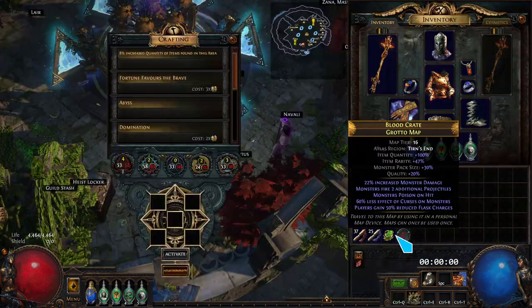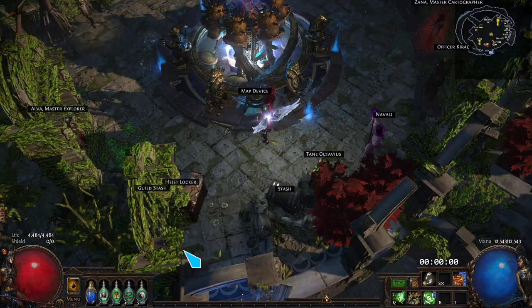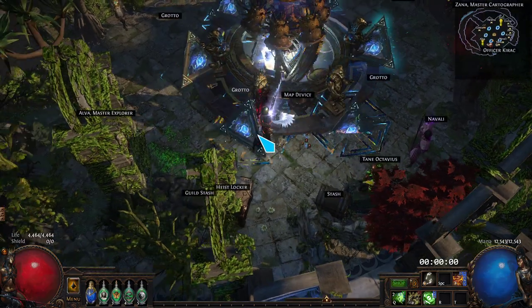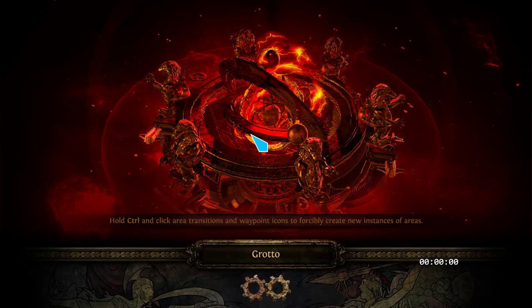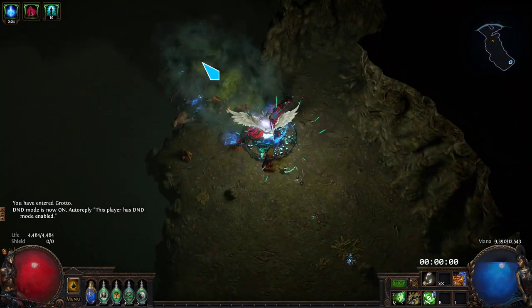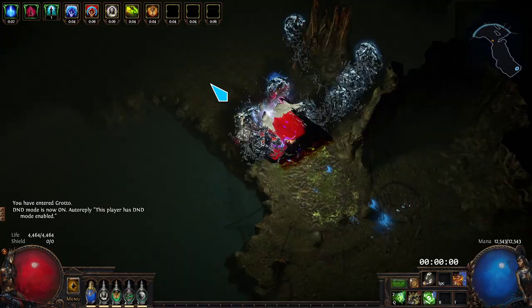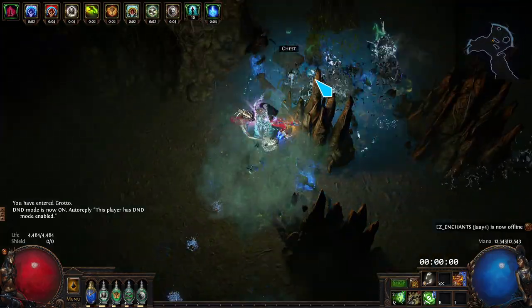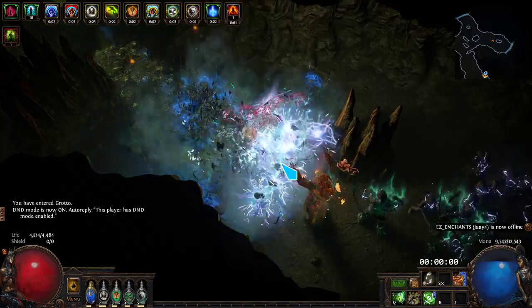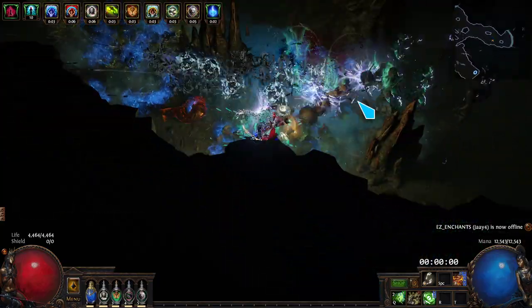I'll run a Grotto real quick to show you how the build plays. It's not the fastest build and honestly not the tankiest, so you play a little bit safe, but with a little more defensive investment I think you'd be basically invincible. We cast down our VDs — Pledge of Hands has built-in Greater Spell Echo so we always get three casts — and then you run around and kill stuff.